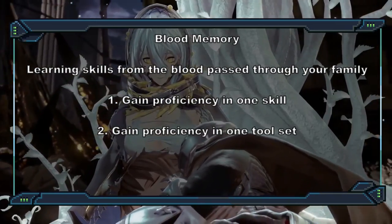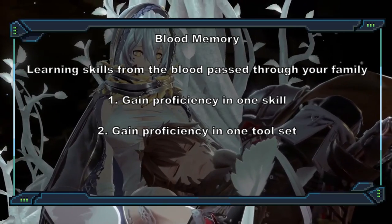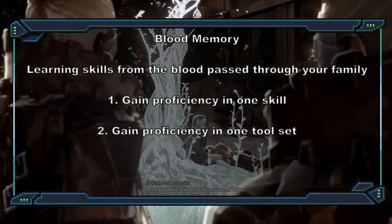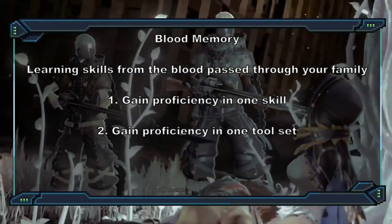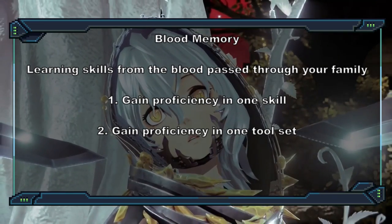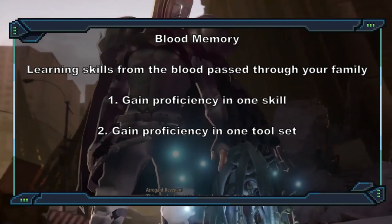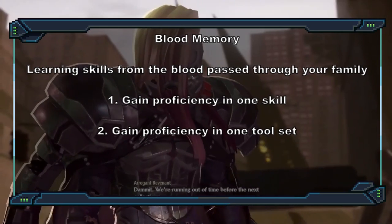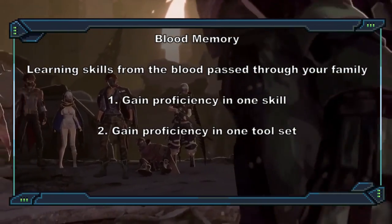The first step to that is your first ability: Blood Memory. Drawing from the blood passed down through your family, you're able to learn skills from your ancestors for a short time. Whenever you finish a long rest, you can choose to become proficient in one skill or tool until you decide to change it after another long rest. This will also help with some blood codes that require proficiency in certain skills. It also makes for a good trick and gives the fighter something to do outside of combat, and can open up interesting RP scenarios — maybe your character actually speaks to the ancestor they're borrowing skills from.